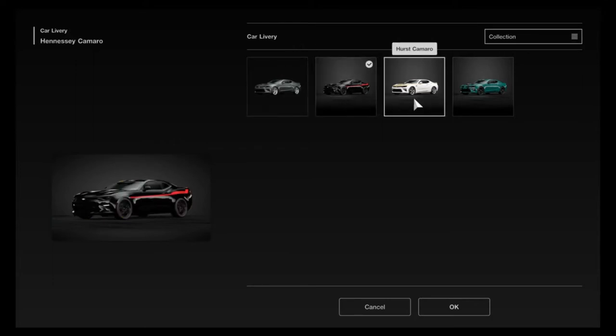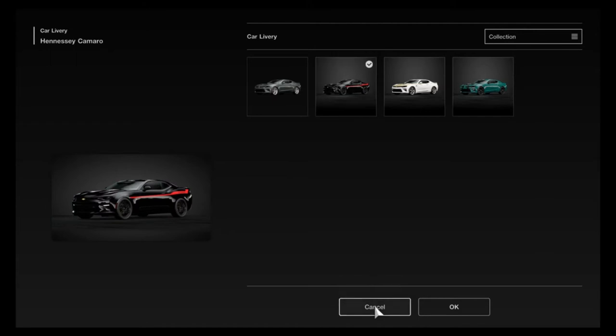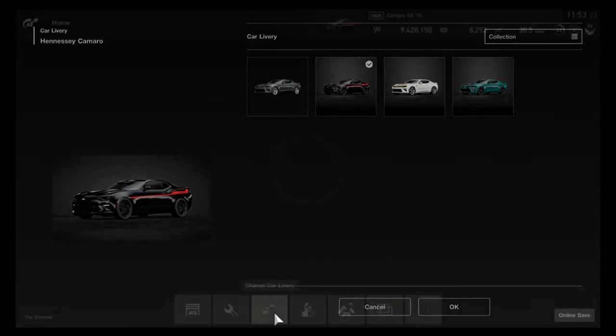This is straightforward once you're here. Basically all you have to do is select the livery that you want to apply to your car, and just scroll down and hit OK. Once you do that, the system will automatically generate your new livery, and you will now be able to see it in races, photos, or even online races.